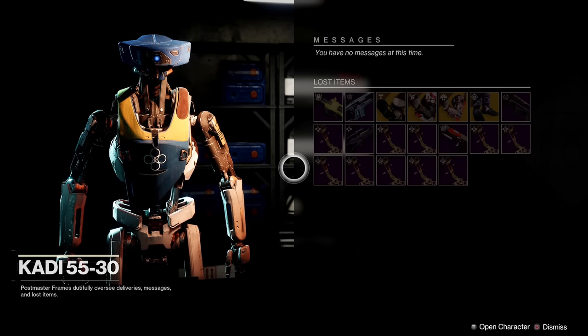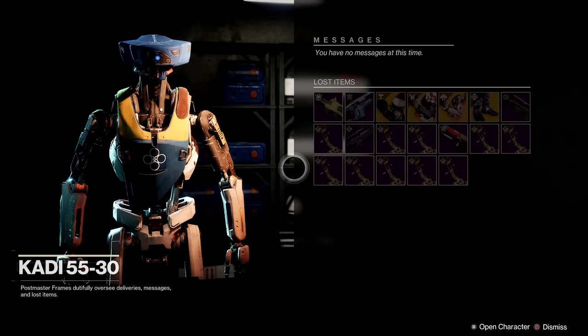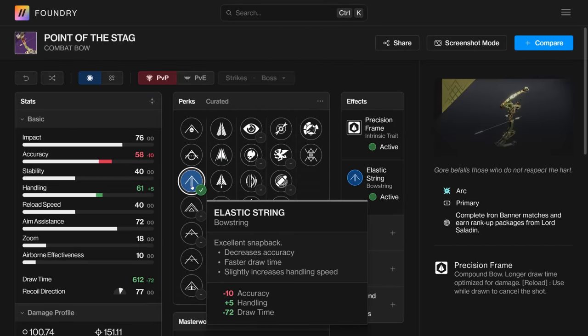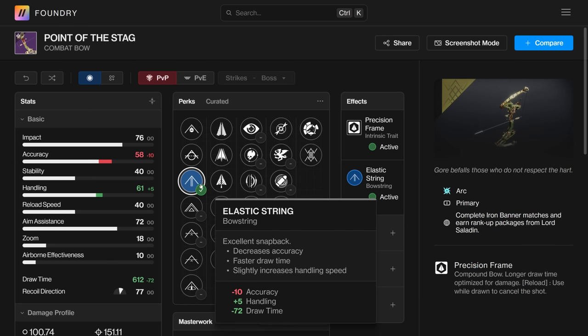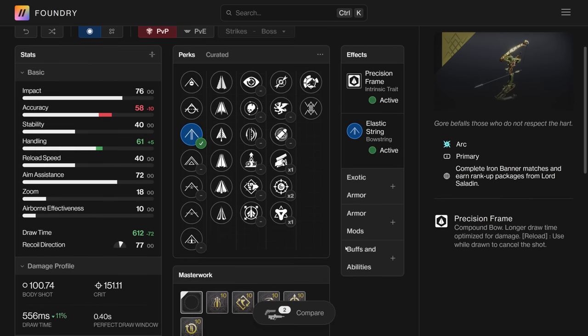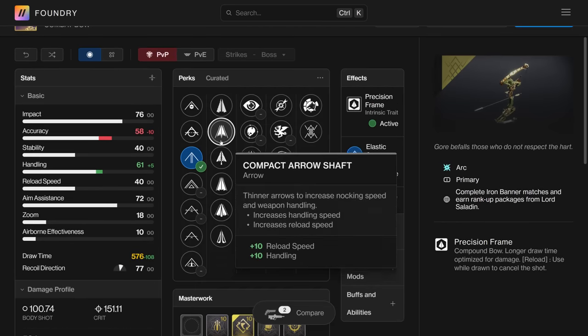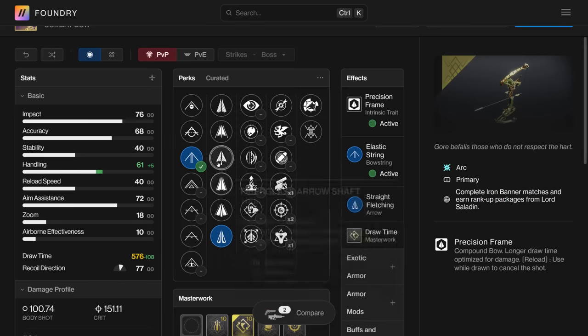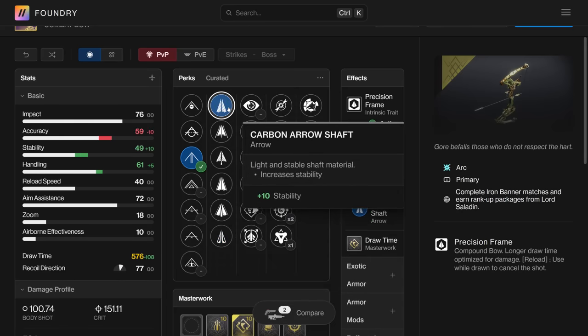No matter where we are — bow string, arrow, masterwork — it's going to be draw time. It's kind of like Snapshot for snipers, just one of the immediate picks. The number one bow string is Elastic; it gives you the most draw time you can get. Draw time masterwork of course, and if you grab those, the arrow could be anything. This is a precision bow. Straight Fletching, Fiberglass — all of those are going to be good. In the third column: No Distractions, Shot Swap, Archer's Tempo, Elemental Capacitor, Pugilist, Slick Draw.